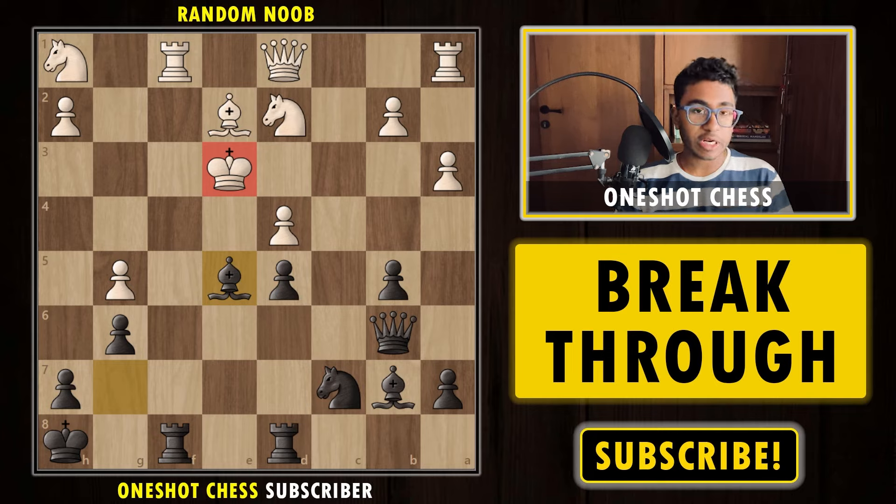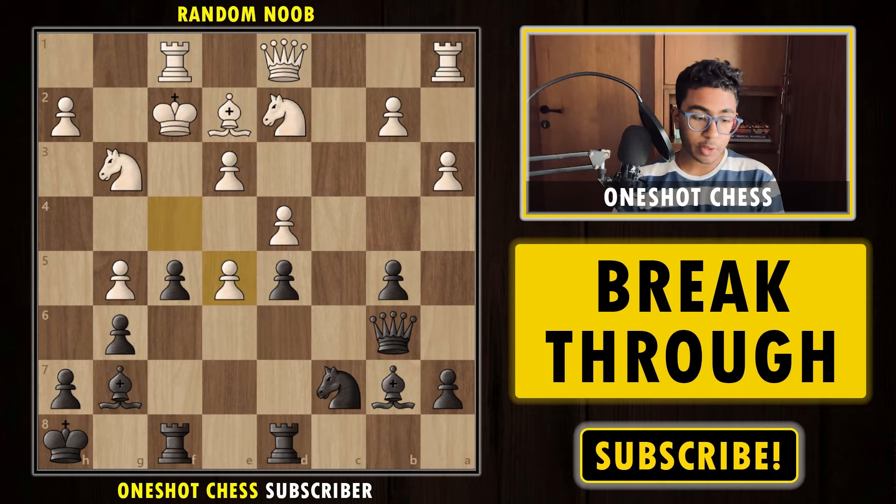This was the first diagram — a very critical diagram. This is also known as the breakthrough. Basically, when there is a closed position, you try to make a breakthrough which is not so obvious, and it is winning. This was diagram number one.